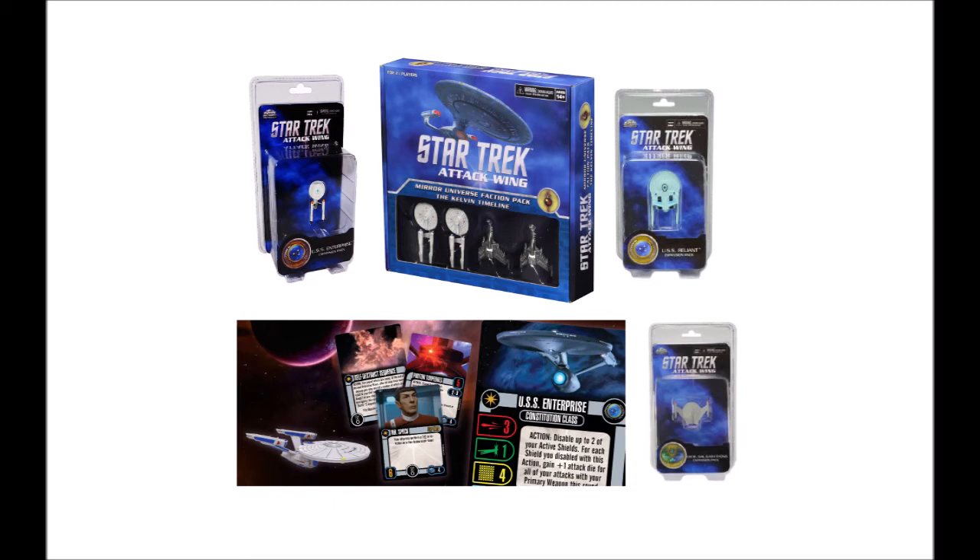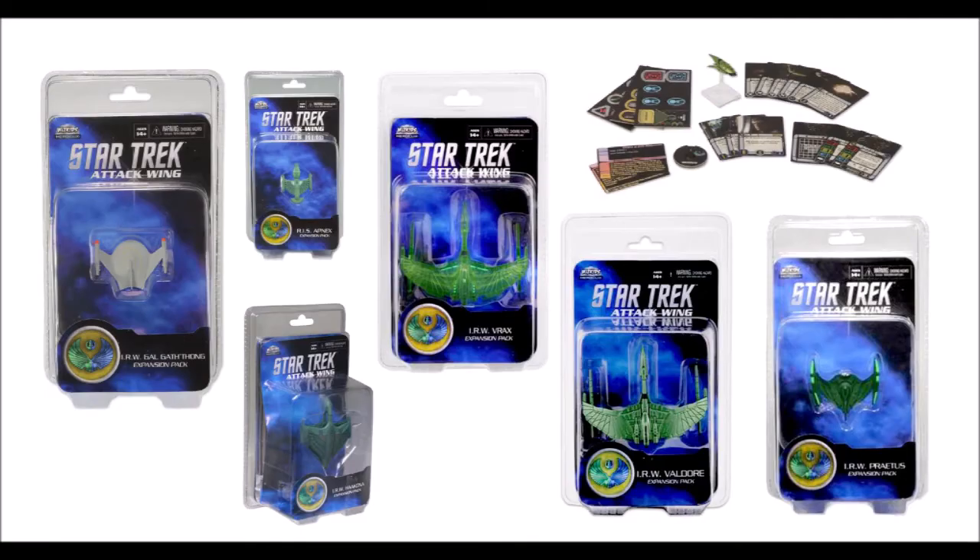If you did buy the Kelvin Pack and the Animated Pack, you will now have four Klingon vessels and one Romulan ship. If you want another Romulan ship, you could pick up the Galgathong — that's a good original series ship. Moving on to Romulans as a faction, I would suggest buying the RRW Praetis and the IRW Galgathong, as well as the Romulan drone ship.